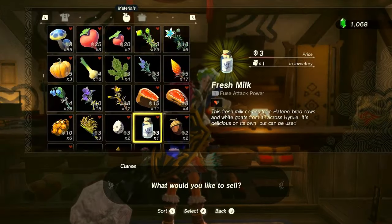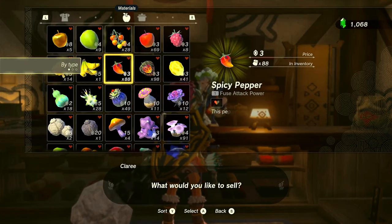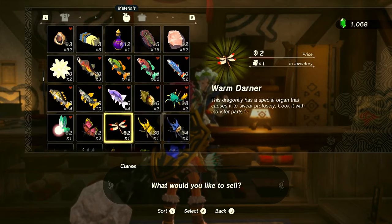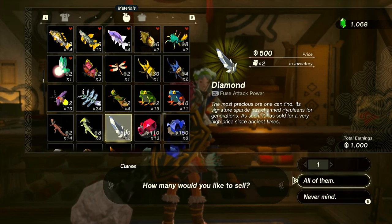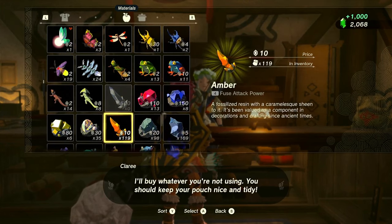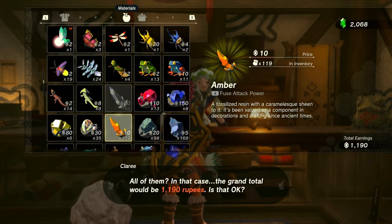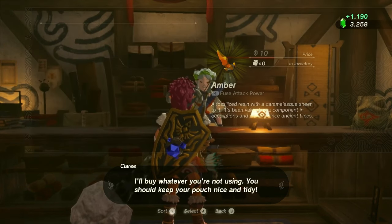So go ahead and say you want to sell. This is why I've taken the time to get every gemstone node you've ever seen me walk past — and if I didn't do it on video, I went back and did it off video. I'm selling all of my diamonds, which gives me a good head start on cash flow. Every single amber I own — those are all gone too, giving me a real good head start.